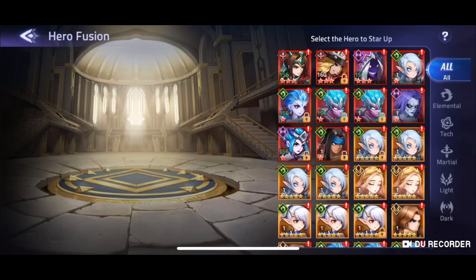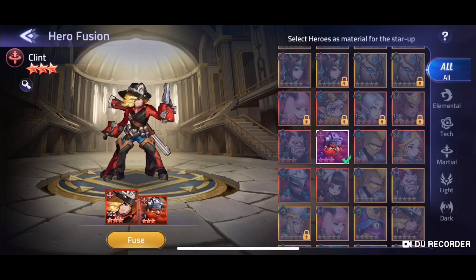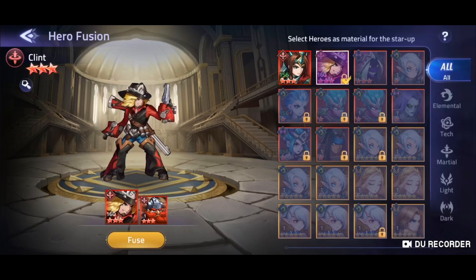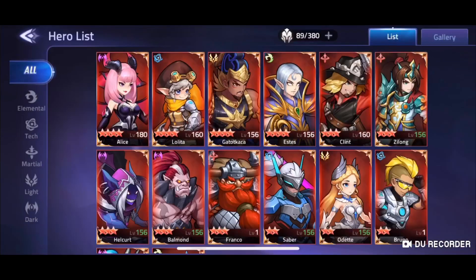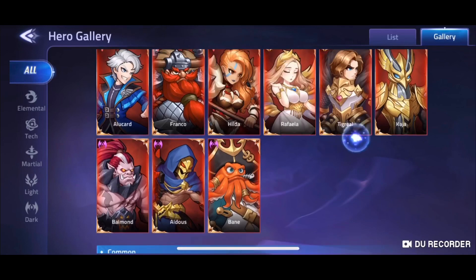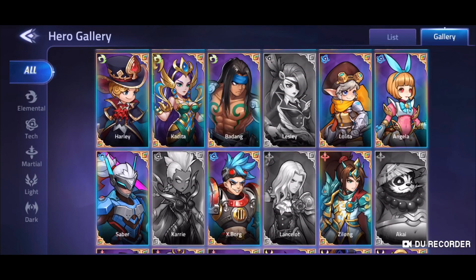If I go to the fusion shrine here, we can click on Clint and I have got an 8 star Franco that we can use as food. I'm sure you guys know by now, but it's always best to use the non-natural 5 stars as food. By that I mean, if you go to the heroes here, you want to use these heroes as food.